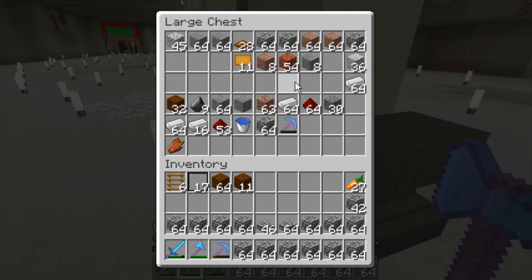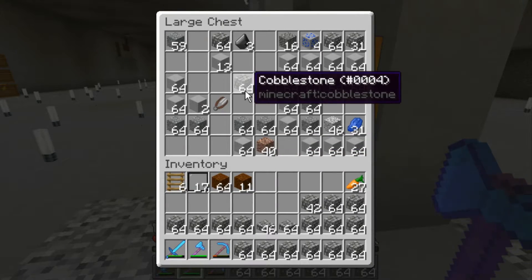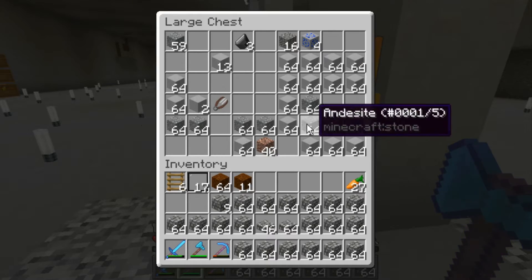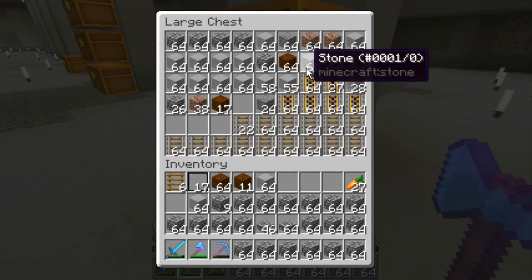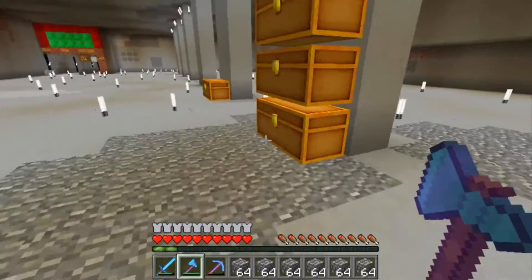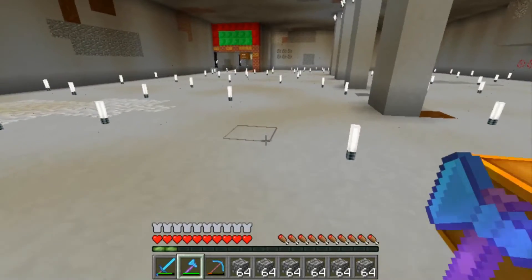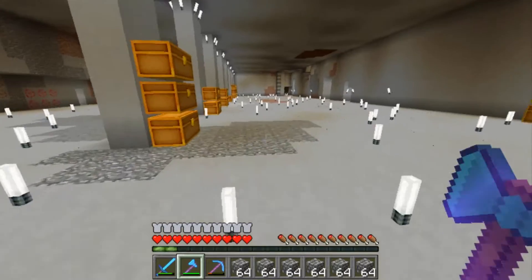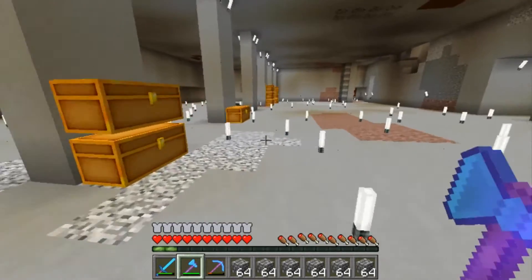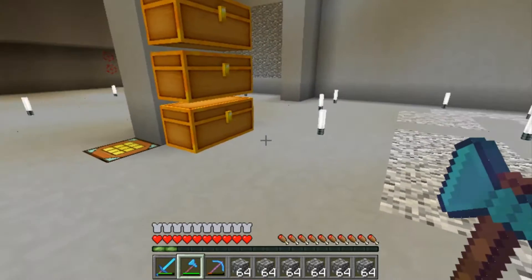I'm just gonna take all of it with us because we can always store it over there. I haven't made a storage area yet and I don't know if I will — because when I say I'm gonna make storage I kind of never do. We need to work on the rail system sometime in the future, but I guess treehouse will come first because that's what this season is about — treehouses first, then we'll work on more stuff.